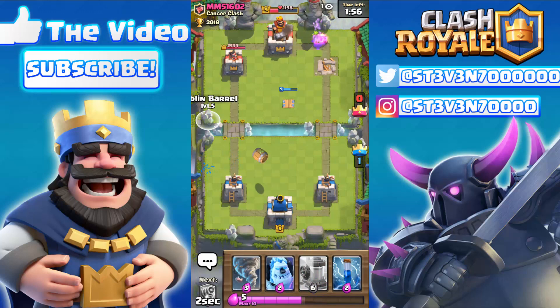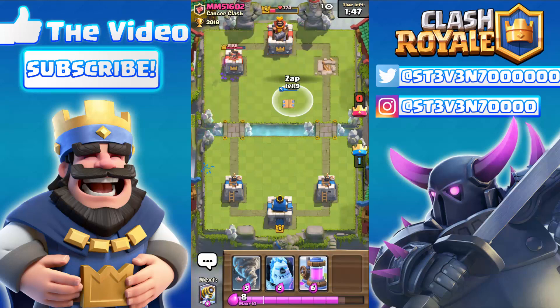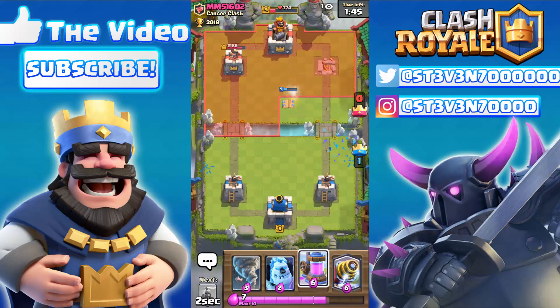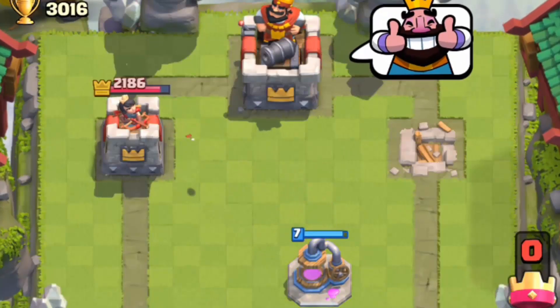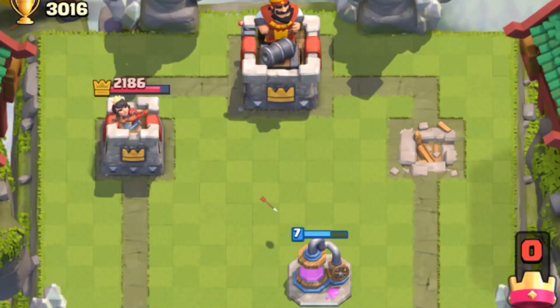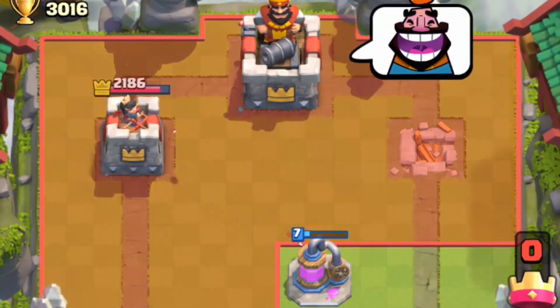So Tesla and Elixir Pump are like the only buildings that can be targeted while on the other side when you have a tower down. I'm gonna drop one Goblin Barrel right there and another right there. The Tesla is almost dead — it used to be super overpowered with a one-minute lifetime and everyone was using it. And here comes the Elixir Pump — look at that tower targeting the Elixir Pump while it's on my opponent's side!